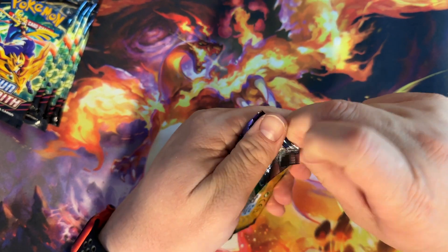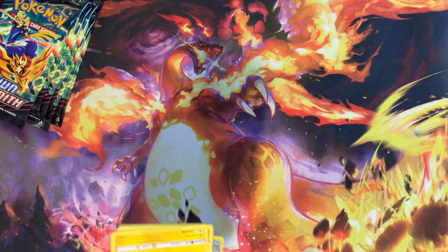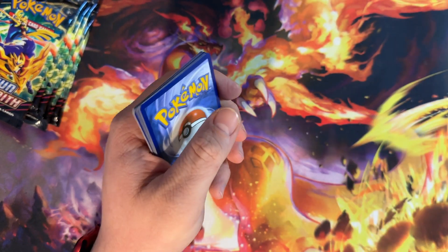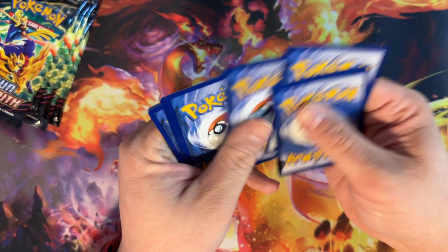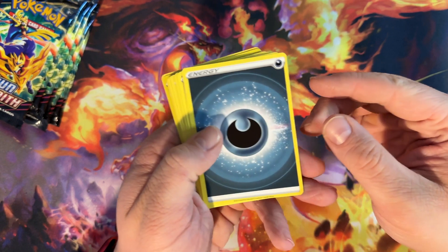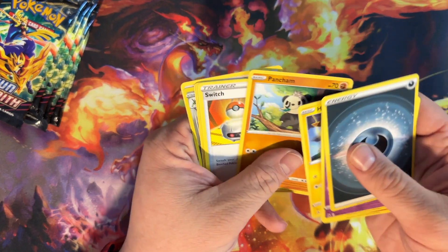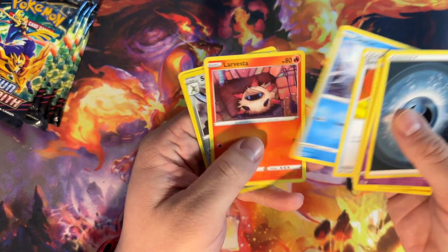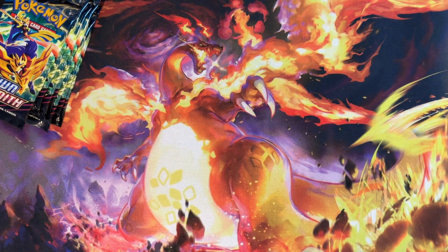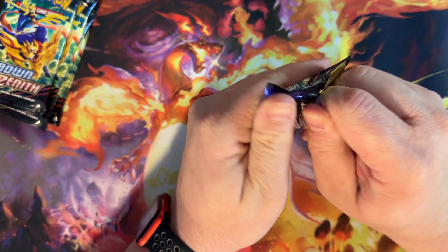Let me know down in the comments what you're hoping to pull. Also, to be entered into the giveaway, leave a like — it's also for subscribers only. Leave a like and then let me know your favorite card from the set. We have Solrock, Rare Candy, Pancham, Switch, Snorunt, a reverse holo Scizor, and a Dubwool. Scizor is another good one. I really like Scyther too.